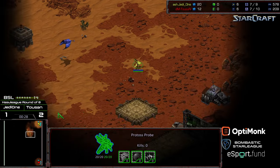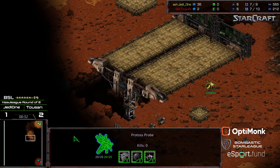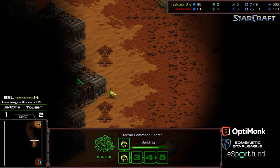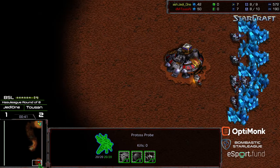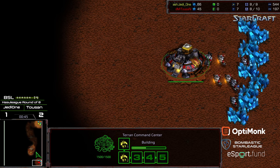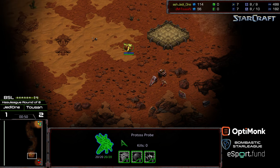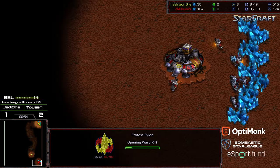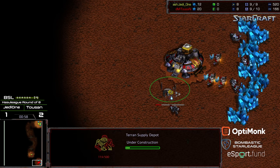Instantly, we see a probe wandering out to sneak up some shenanigans. This is Butter, and I kind of like this play on this map in particular. It's risky either way, because if you're going for proxy gateways you're exposed. But if you can continually apply pressure, even if the initial rush doesn't succeed, you can box your opponent out and buy time to get a third base and establish some stuff.